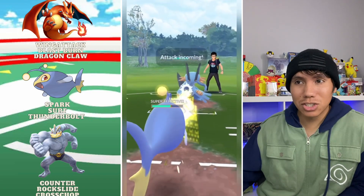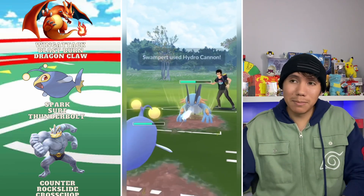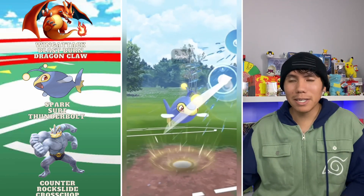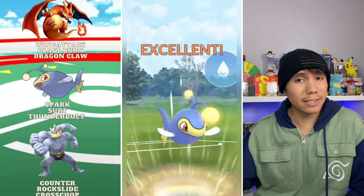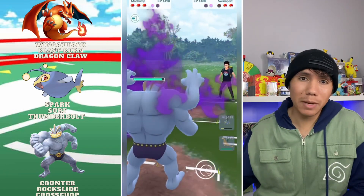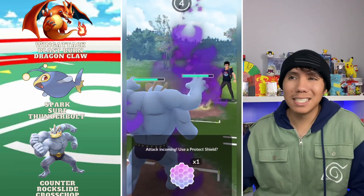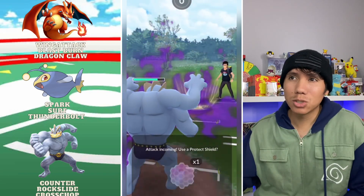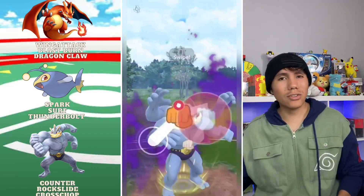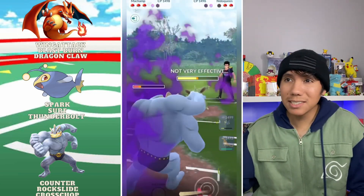They end up using their shield and I'm like, this has to be the Earthquake. At this point I'm not going to invest another shield, I'm just going to let it go — and it's a Hydro Cannon. So this isn't looking too bad so far. We do another Surf, it's not going to take it out but it brings it to the red. I switch back to Machamp to snipe it, but they bring back the Nidoqueen, which is pretty rough. I don't think I'm going to shield — it's going to be a Poison Fang and we're not really going to get to another Cross Chop after this.